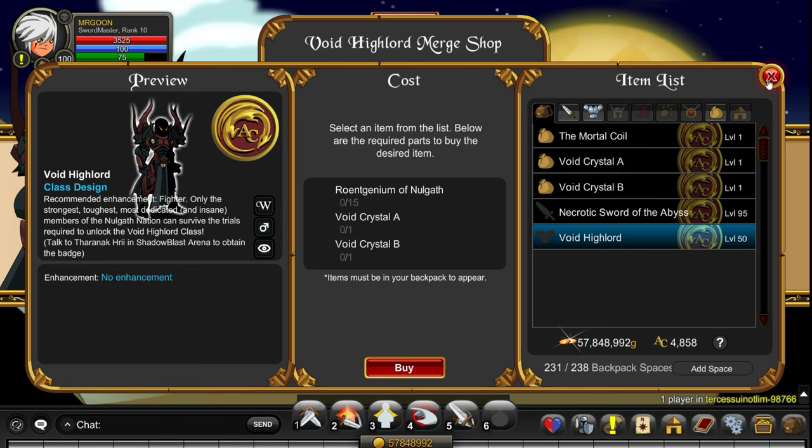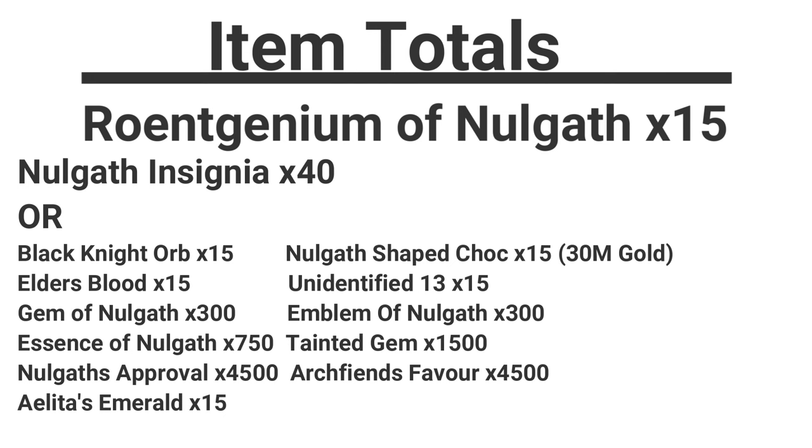If you don't have a Nulgath farming pet this could take a little while. For Rowans of Nulgath you have two choices: either grab 40 Nulgath insignias which is about 8 weeks worth, or complete the Void Highlord's challenge quest which needs a total of all the resources shown. Useful if you wanted to bulk farm anything.